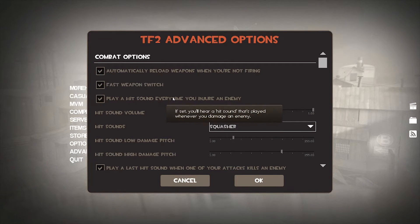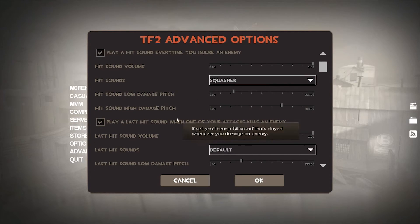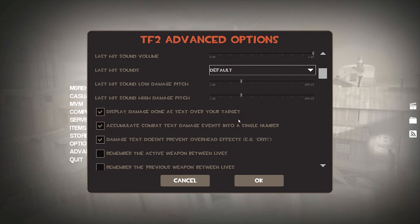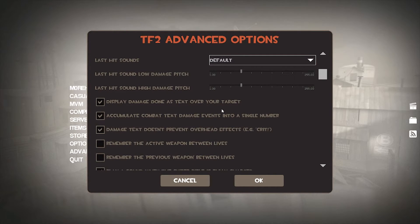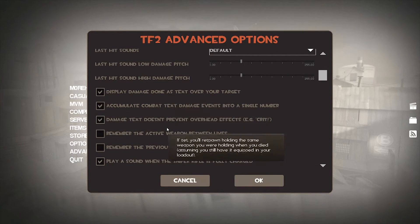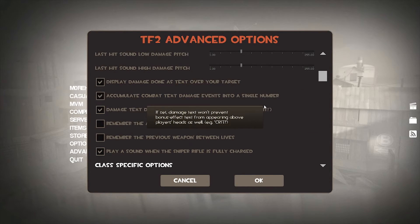You probably want 'play hit sound every time you injure an enemy' on. You could turn it off and it might help with your lag a little since it's less things the game has to do. You can also edit your hit sounds — I like the squasher, I think that sounds cool. You can even add a kill sound that's different from the hit sound. You can display damage done as text over your target, and turning that off might also help with lag. You can have it accumulate — so if you hit someone for 17 and then 13 more, it shows 30 total.